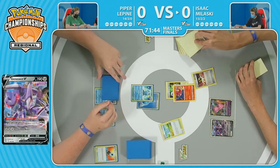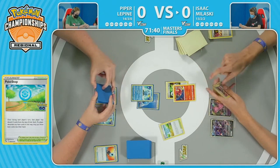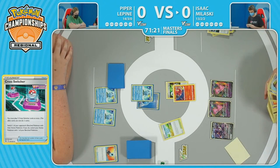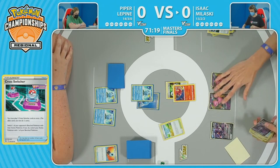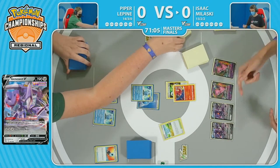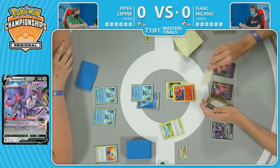Here comes the Pokestop, immediately activated for an Ultra Ball, a Battle VIP Pass, and the Cross Switcher as well. And the copy of Cross Switcher in the prizes — I don't know about that one. It's going away with that Battle VIP Pass. That's going to allow him to go back into the deck with the Ultra Ball for the use of that ability. Still missing another energy attachment if you did want to go after this Sobble in the active.